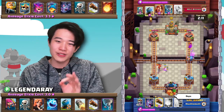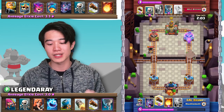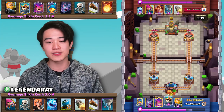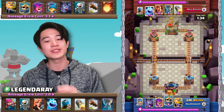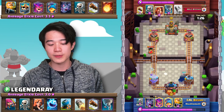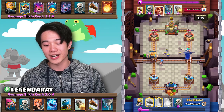The opponent does overcommit a little bit with the Fisherman, but still an absolutely amazing start for the opponent. Eren immediately takes advantage of this overcommitment. He goes mortar in the opposite lane and gets only one mortar shot onto the tower. Nevertheless, Eren just consistently cycles his cards and gets bits and bits of chip damage onto the opponent's tower. He is not afraid whatsoever of the opponent's pushes. Skeleton King in the back — we're going to immediately mortar in the opposite lane, and the opponent's Royal Giant comes down and immediately demolishes it.